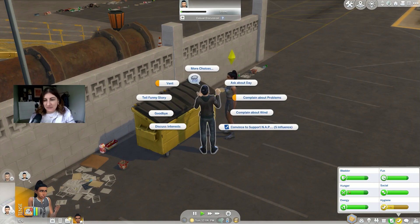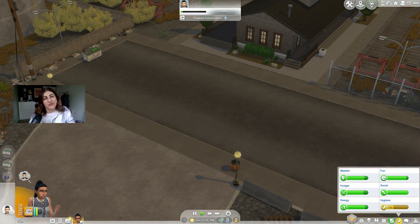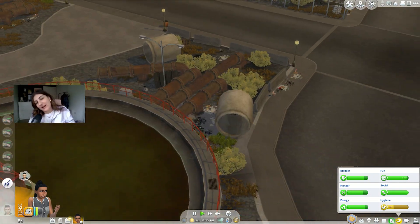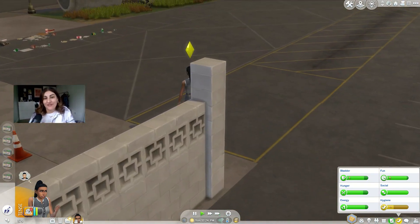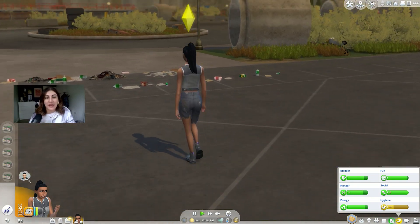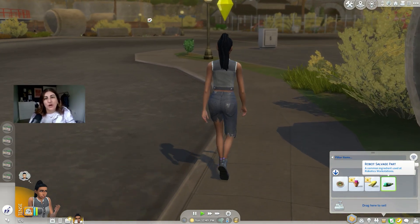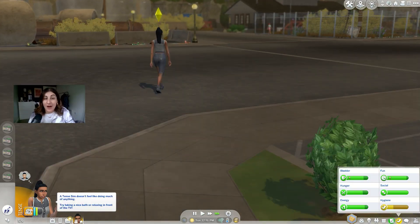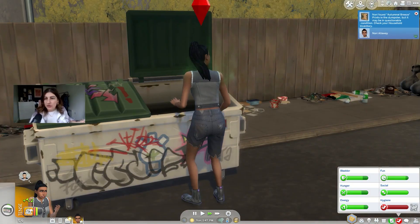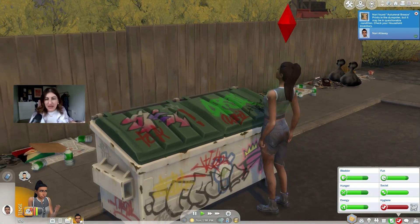Let's just dive into some more deals. The dumpster must have been a wishing well in a previous life because we got nine simoleons. This dumpster seems empty now. The first couple of days of this challenge are a little bit repetitive — it's just this dumpster, wait, now this dumpster, wait, now this dumpster. But I do get a buzz out of what we can find. There's a bit of a bug at the minute where I can't sell from my inventory, so I'll have to put it on the floor on our lot and sell from there. Nori found autumnal breeze prints in the dumpster.